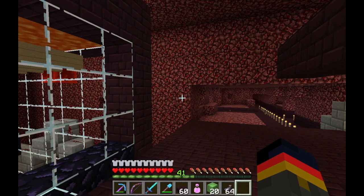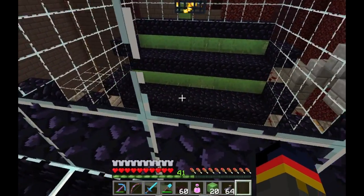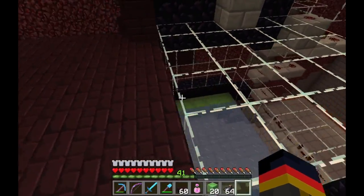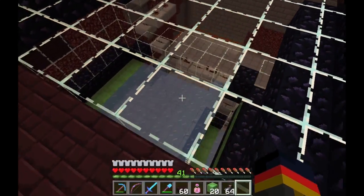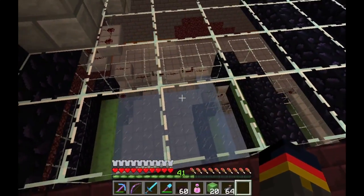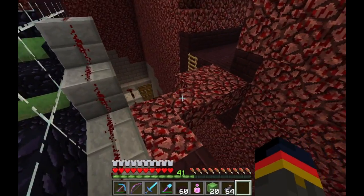That's right — there are pigmen spawning inside my farm, and I do not like that. I chatted with one of our server members, Cocky, and he reminded me that I can use regular ice in the Nether. So I've gone in and changed that out, as you can see right there.